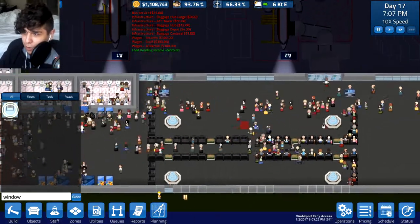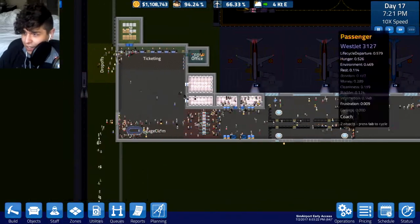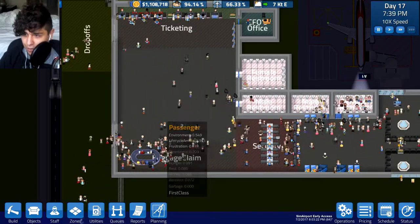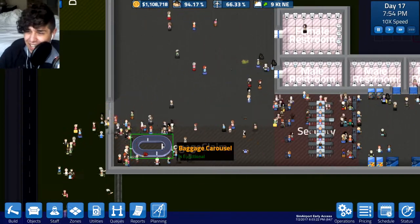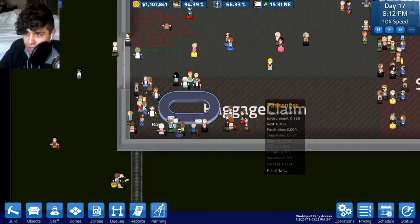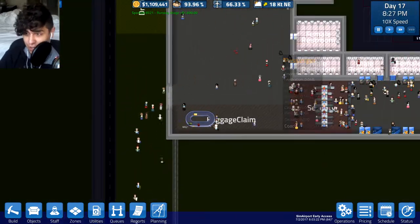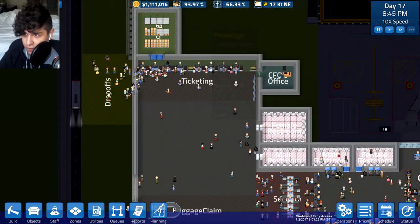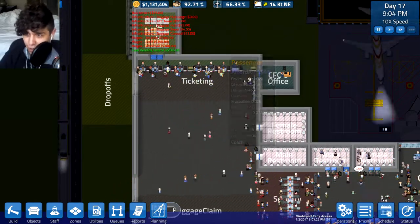Oh man, if this place was any more beautiful it would win a freaking beauty pageant. Let's get started on the new security area. But yeah, we also need to work on a baggage claim area because everyone and their mother is huddling up around the baggage claim area — have you guys found your luggage yet? I also notice we need more ticketing desks, it looks like, but I don't really want to add them because it's a lot of work.